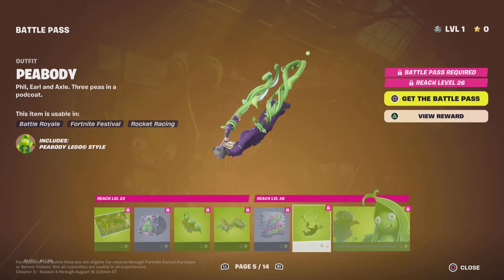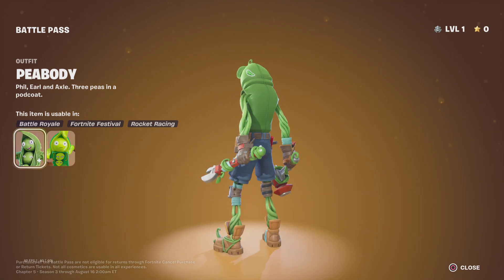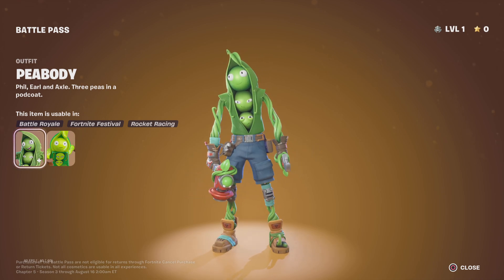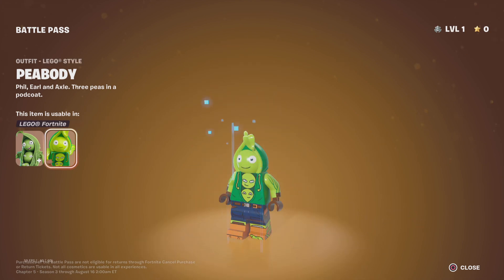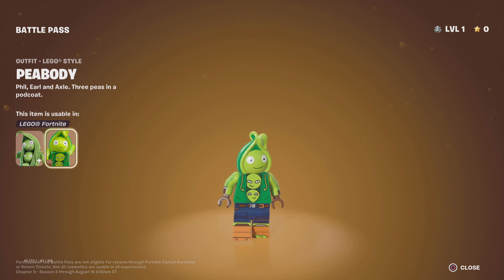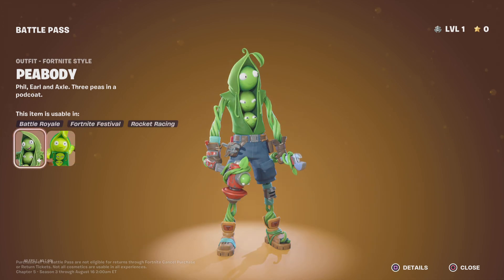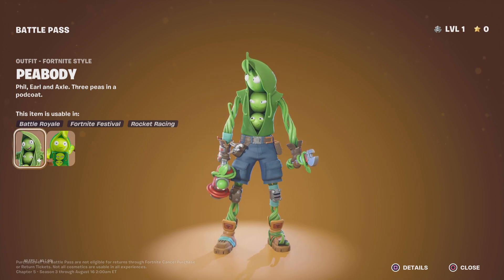P-Buddy — I have to show off the LEGO style. It looks really goofy, made out of vines, and the pickaxes look crazy too. The LEGO style is pretty good, but I think in my opinion the actual outfit is better because it shows off a lot more detail.